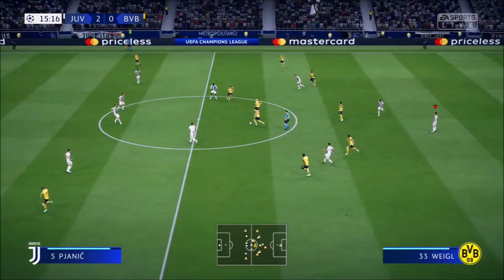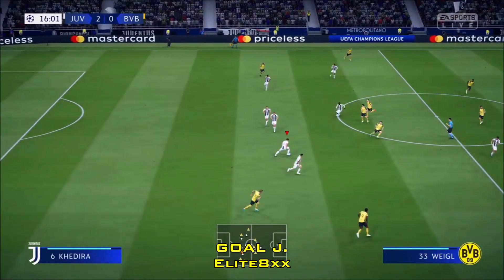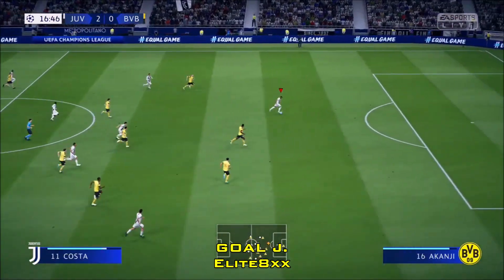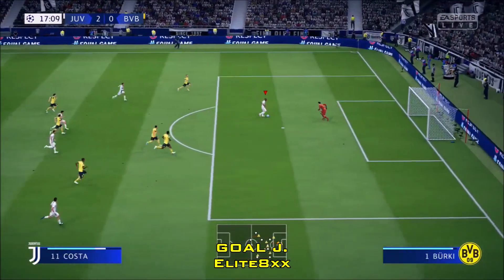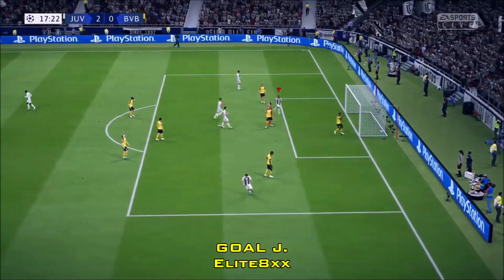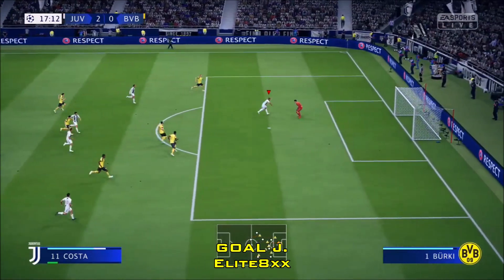And the final choice — it's your Goal J. It's craziness from Costa with the Scorpion sting, given away by Jotlund. Gorgeous ball from Zibala. And the ball is in the net. This one was sent in from Elite8XX, and this is your final choice for the episode.